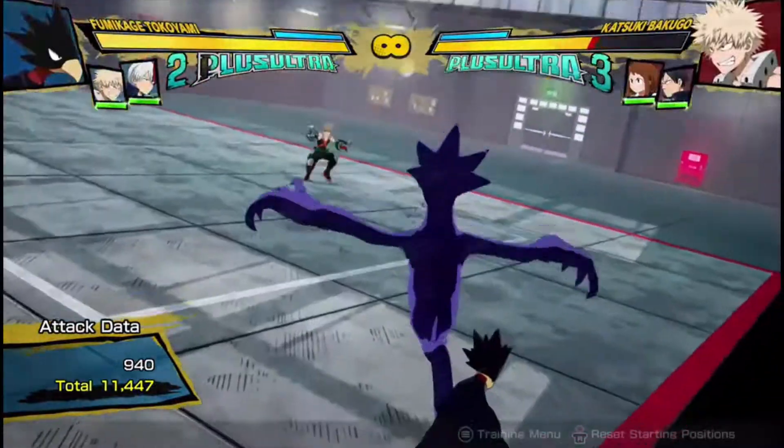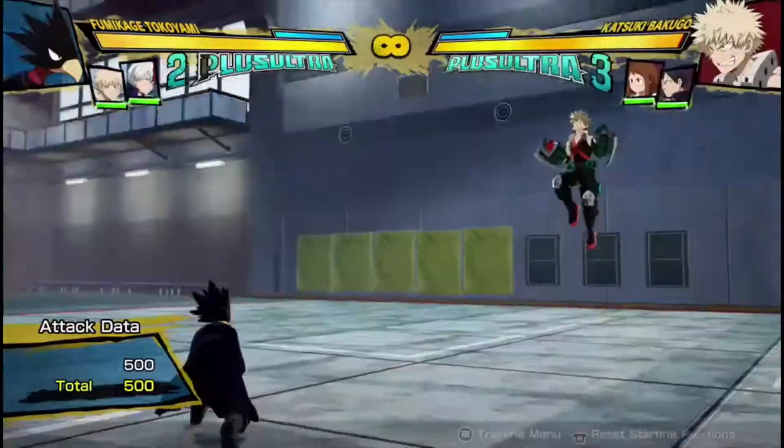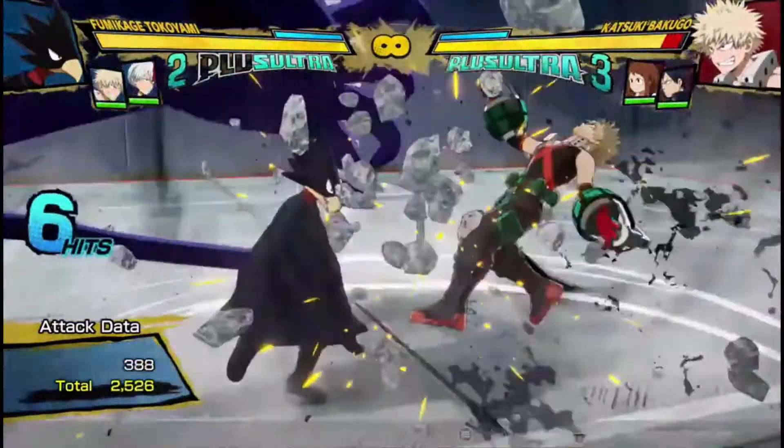That's 11,000 damage for a single dash cancel because they got hit by Red Grat, which is pretty decent damage combo-wise. And because it does a lot of damage, even after it's done he can go into his regular combo.